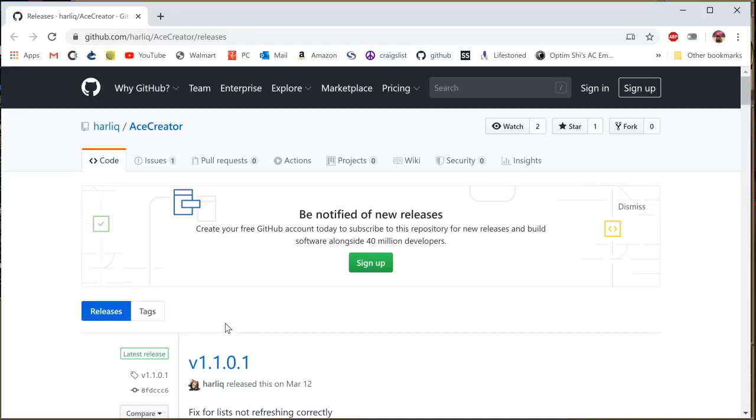Hey guys, this is part two to the first video I made on how to import and export items in the Ashland Skull. What we're going to do is focus on Ace Creator, the deco add-on I use, and I'll show you how to get it and use it.